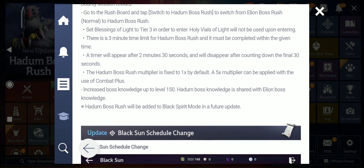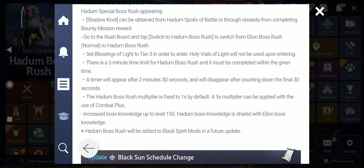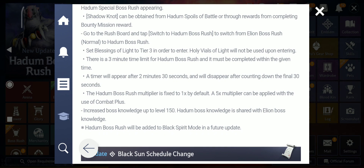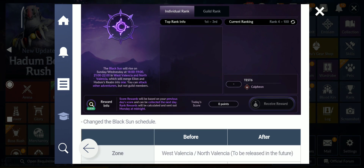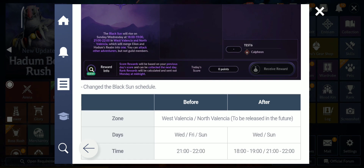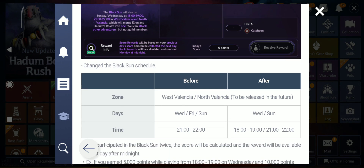Here you can see the Hadum boss rushes. By the way, you need to set Blessing of Light to tier 3 in order to enter. Holy Vials of Light will not be used when entering Hadum. There is a 3-minute time limit to defeat the bosses in Hadum. Also, Black Sun schedule changes: it will be Sunday and Wednesday only, two days per week, from 18:00 to 19:00 and 21:00 to 22:00 server time. The rewards will be separate for each session — you don't continue from where you left off in the first participation.